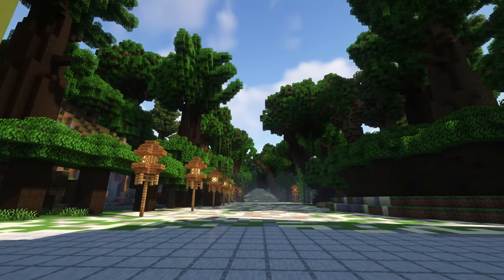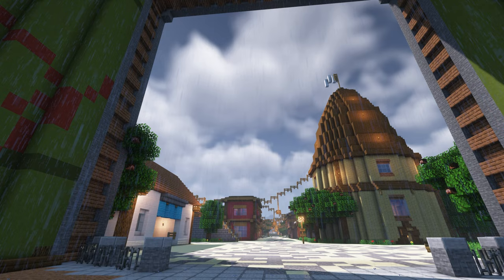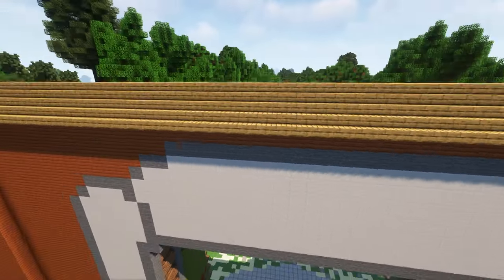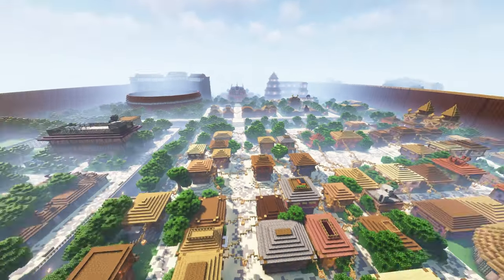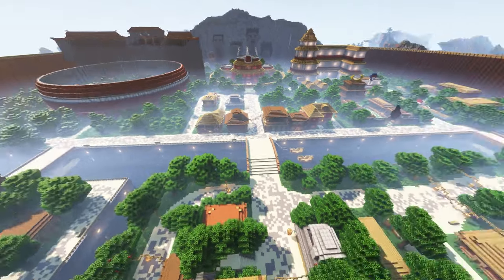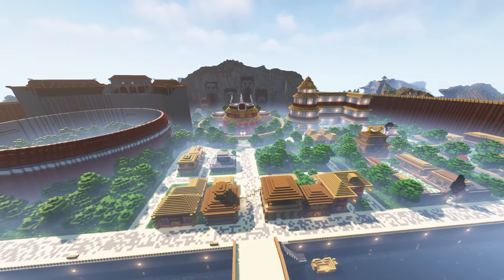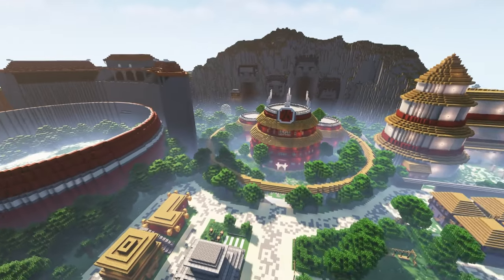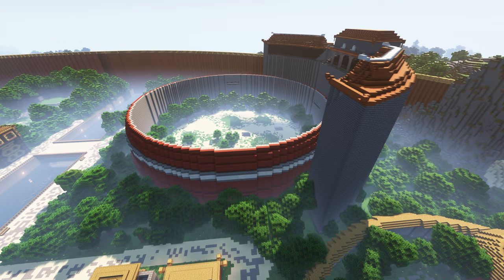Last but definitely not least, we have a very cool city — we are looking at the Hidden Leaf Village from Naruto. Once I fly up you can see this whole thing: they've custom built the forest outside and there are even other locations from the Naruto universe. You can see the entire city, the arena from the first arc of Naruto, notable locations like the Hokage wall in the back, and the river going through the city. There's a lot of really cool stuff to find, and even if you're not a Naruto fan there's definitely a lot of build inspiration here.